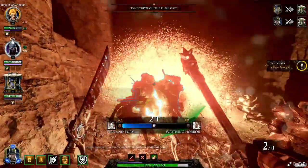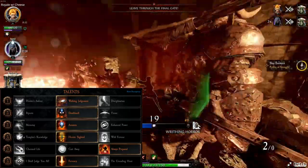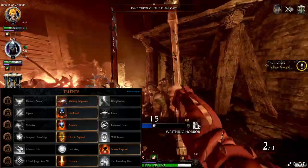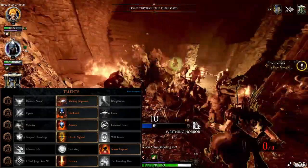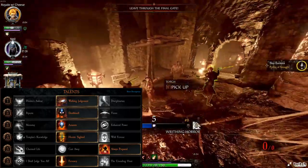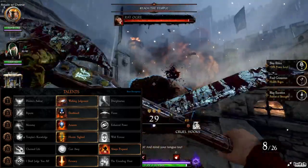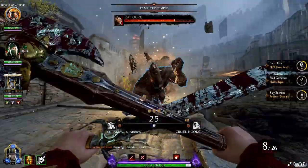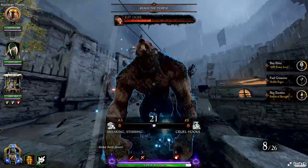Our level 5 talent is Walking Judgment, giving us Temp HP on Cleave — you just need to hit multiple enemies to gain temporary health. Level 10 is Death Knell, which increases Headshot Damage by 50%. This stacks with the Power of Sigmar passive, giving us a massive 75% increased Headshot Damage. Level 20 is Heretic Sighted, giving us 10% attack speed for 15 seconds. Tagging numerous Elites or Specials does not stack the effect — it just refreshes the timer back to 15 seconds.